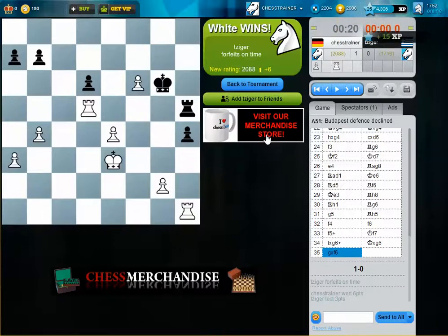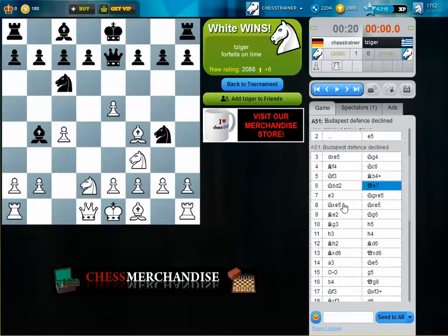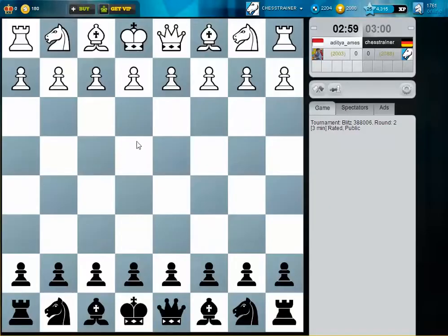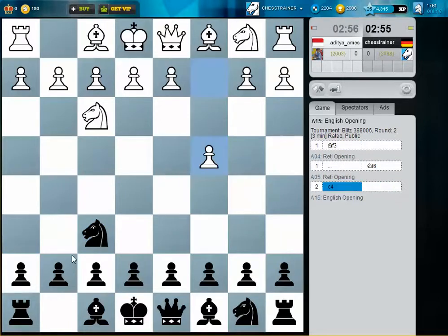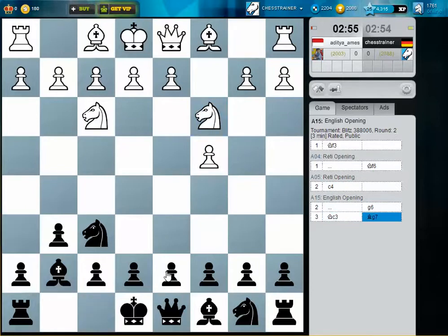First game, first win! I don't know if I really have time to analyze, but I like the idea of Bishop d6 when I saw it the first time. I think it's quite good to get rid of the bishop pair. Next game — it's an English opening, maybe we switch to a normal King's Indian here. Yes, this is what we do — it's a classical variation, castling, d5. This is all played thousands of times.